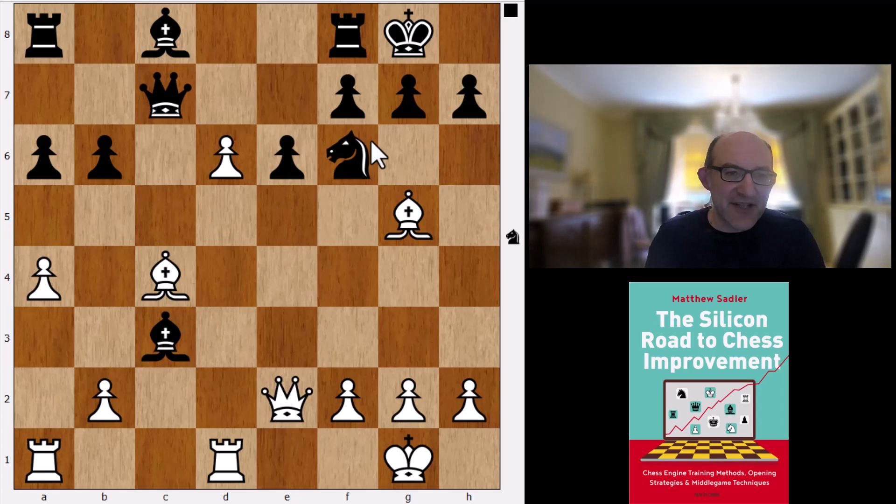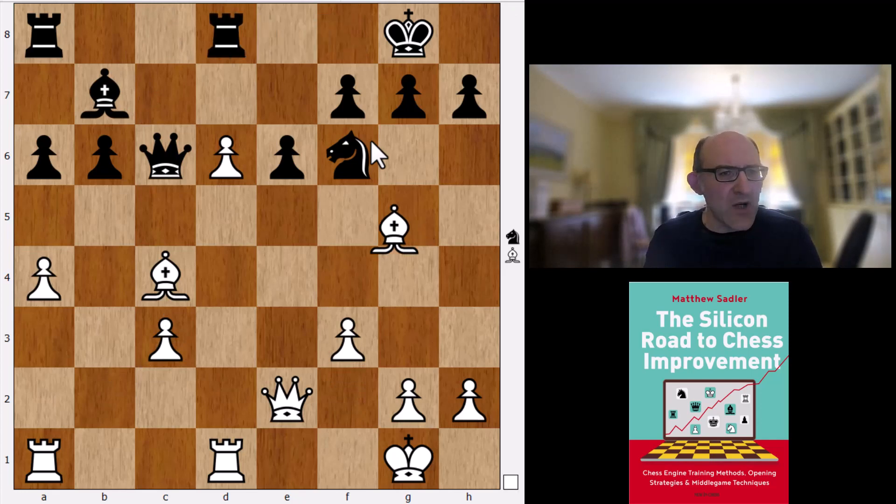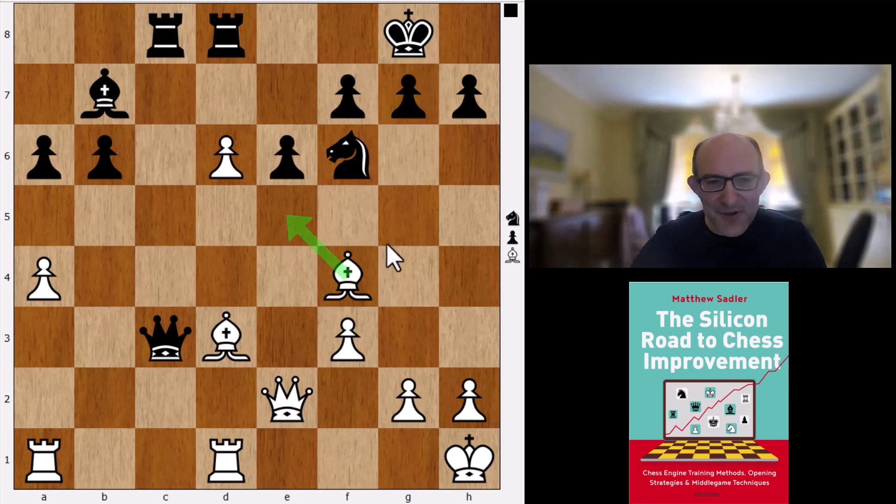And after Bc3, we go d6, Qc6, f3. White is going to have the two Bishops. Black is going to get this c3 pawn. It's quite an unclear position. I don't think Black is particularly worse here, but the b6 pawn is weak, the King side could be a target, things can happen quickly with Be5, ×f6, and then an attack there. I think it's quite a challenging position.